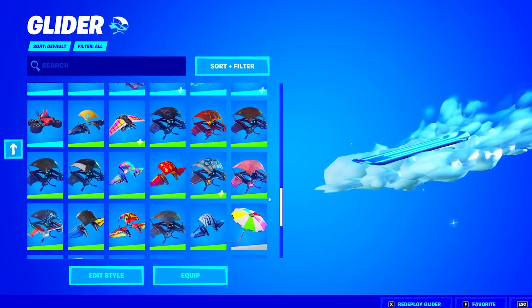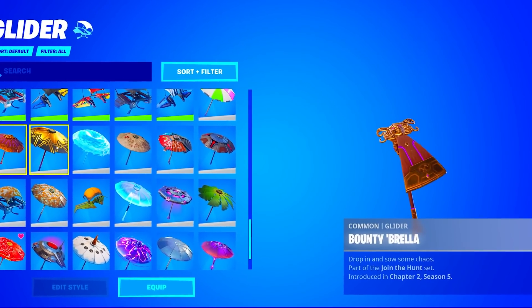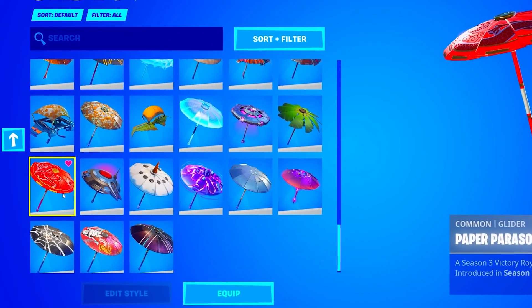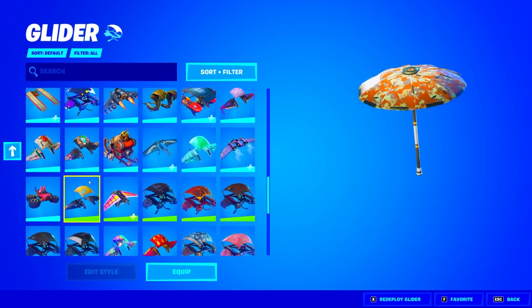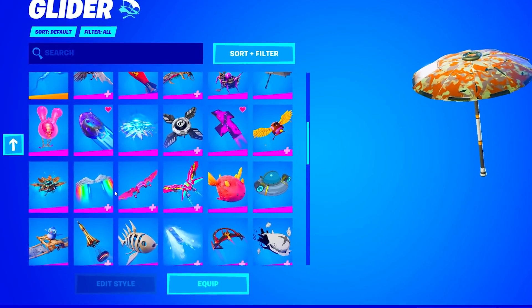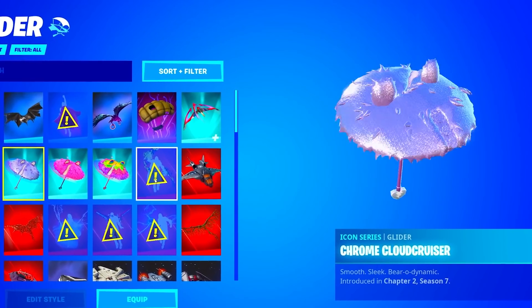Let's see if he has the Mako glider. He does not have the Mako glider, but it's honestly fine. He does have a ton of umbrellas though — the oldest umbrella he has is the Paper Parasol from Season 3, which is actually the John Wick season. That's insane. And he does have the Founder's Umbrella of course, but let's see if he has anything else rare. He does actually have a lot of Icon Series and Marvel Series gliders.